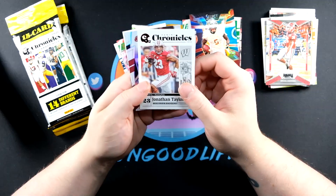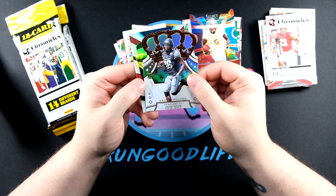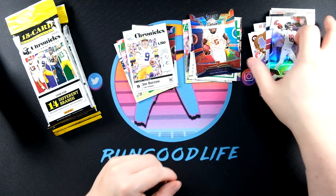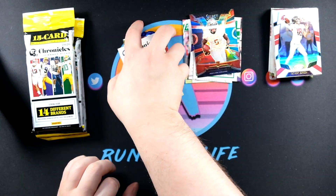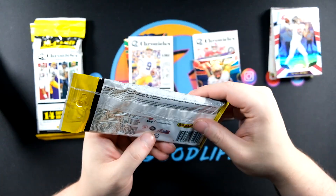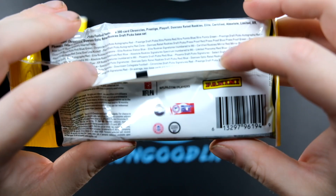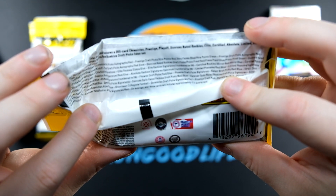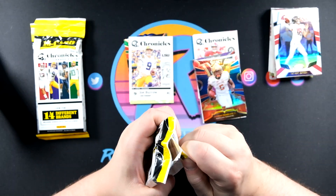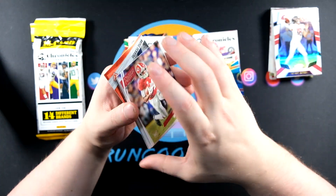We've got Anthony McFarland Jr., Jonathan Taylor, and Anthony Gordon. Three packs in, three to go - just kind of a short video today. I'm not expecting any autographs or numbered cards, though the pack indicates we could actually hit those. So we'll see - it's a fun cheap little break, not too expensive, and it gives me a chance to check out some football I normally wouldn't do.